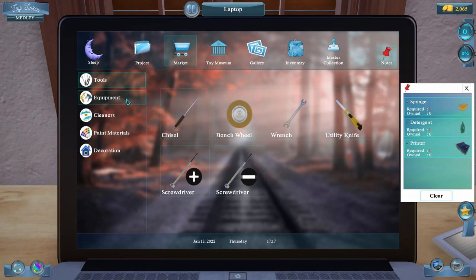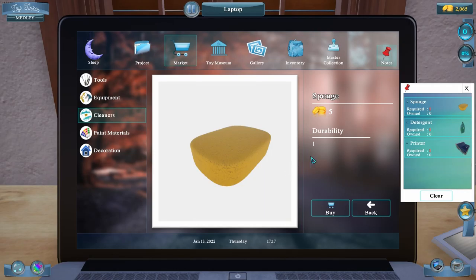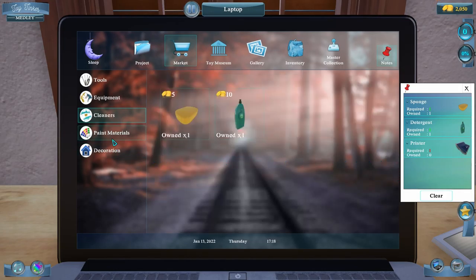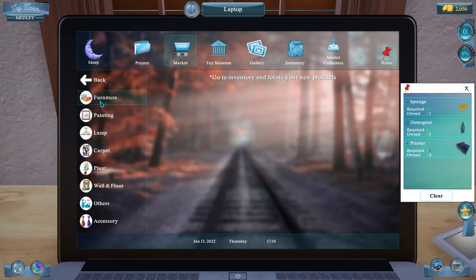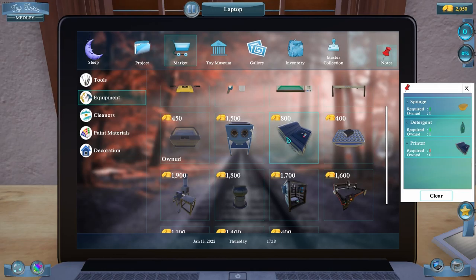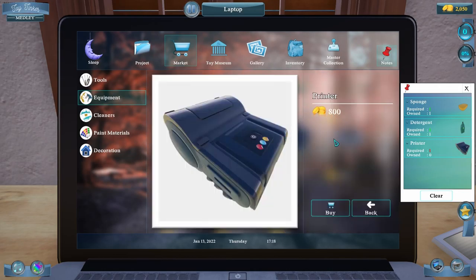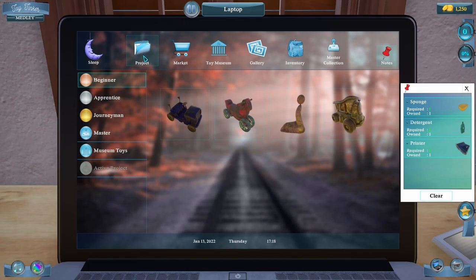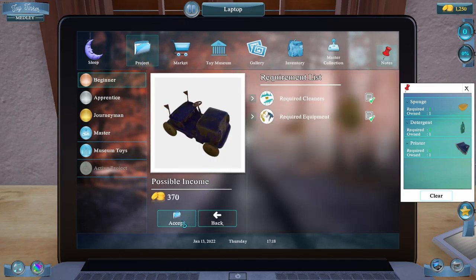Now we go to the market. We have all the tools required, so let's go down to our cleaners. We need to buy a sponge — buy. Now it changes the list to one required and one owned. And we need detergent, so let's buy detergent. We also need a printer — that looks like a printer to me — 800 coins. Let's buy that. Now we have everything we need to repair the job. So let's go back to project and now we can accept the job because we bought everything we need. Let's clear this list and hit accept.